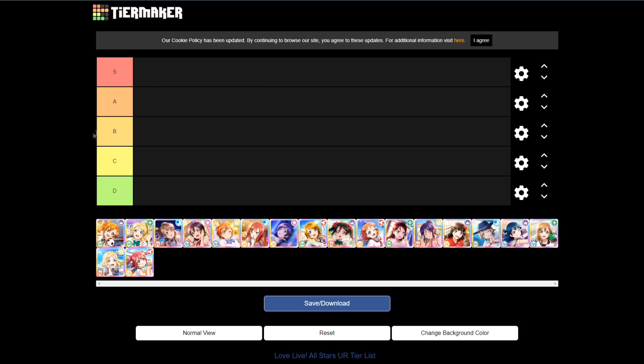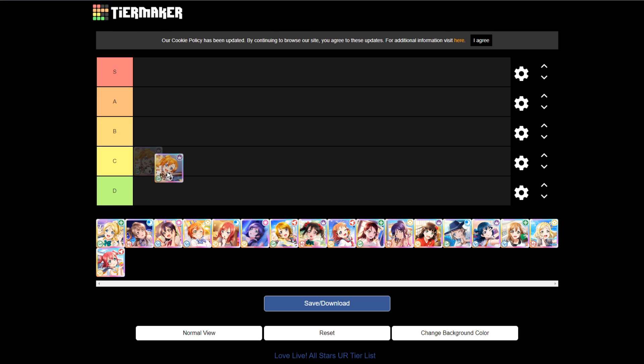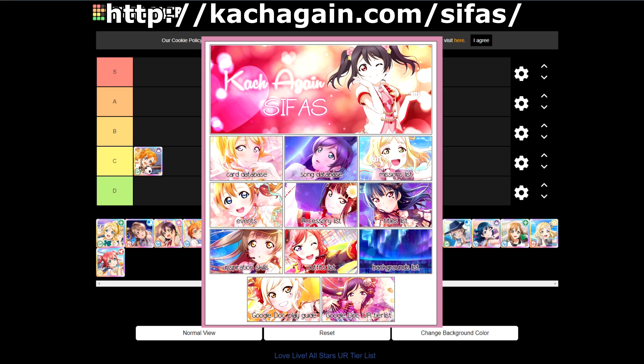Let's move on to the placements, going in order and starting with the leader, Honoka. Unfortunately for Honoka, she's only good enough for C tier. For all these card stats, I'll be referencing the Catch Again website — you can check it out yourself if you want to see these stats as well as other things for All-Stars. It's a very good resource I'd recommend checking out.